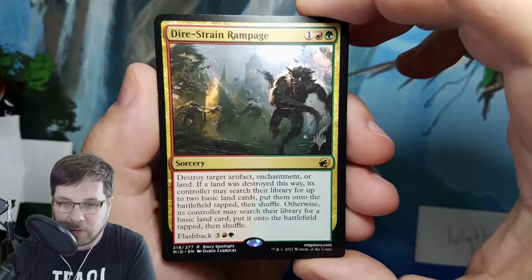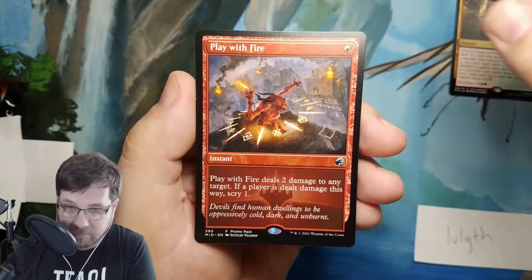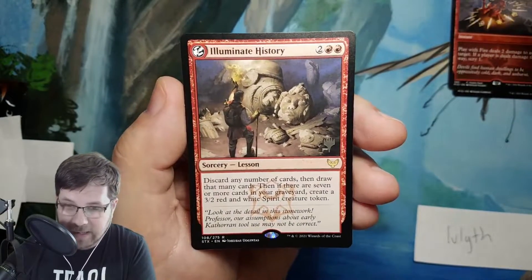The first card is usually a rare or mythic from Midnight Hunt. The second card is a promo with an alternate border — that's normally an uncommon. So here's our first one. It's the rare for Midnight Hunt: Dire Strain Rampage. Our alternate art border card is Play With Fire. This one doesn't have the promo stamp on it like the first one does. And the last one can be from a bunch of sets — here we have Illuminate History from Strixhaven with that promo stamp.